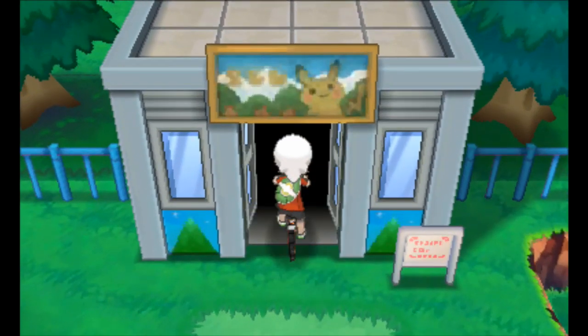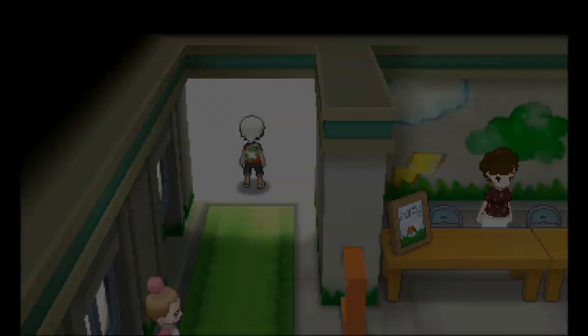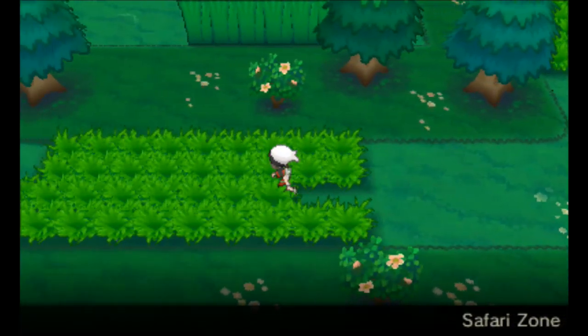Yo what's up guys, it's RedFox Games with OmegaRuby and AlphaSapphire HowTo once again and I'm going to show you guys how to get Pejoto in OmegaRuby and in AlphaSapphire a Kakuna.